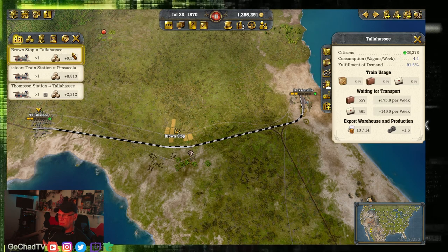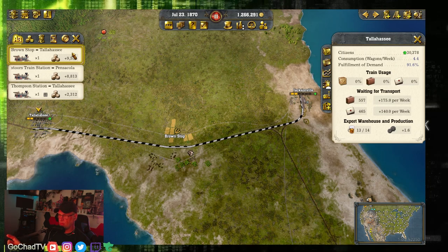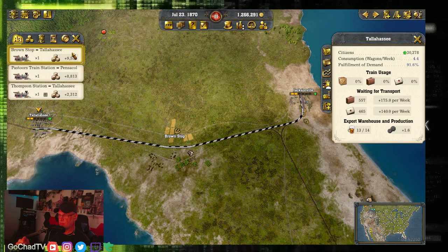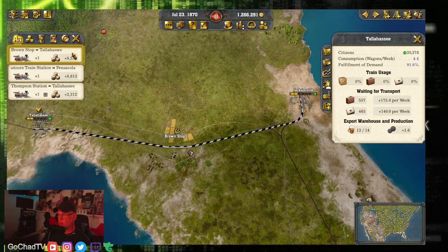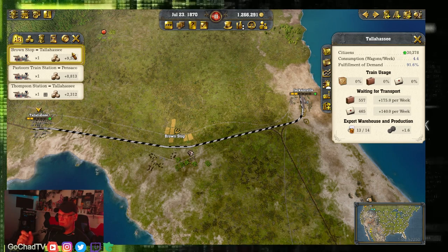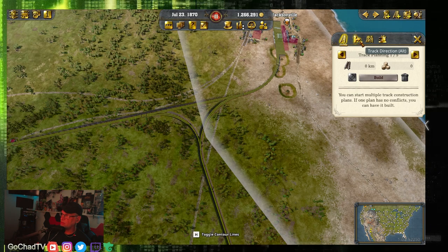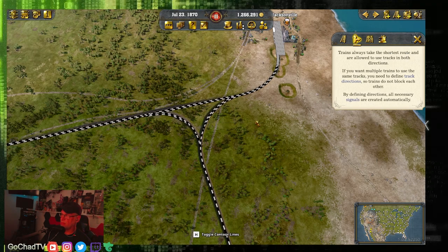That's number four — getting that flow down. When you create a secondary track alongside your primary track, it's built at a reduced cost, so it's really quick at the beginning. You set the first track, and it automatically gives you the option to build another right away. You can go into the track planning tool, hit the second icon for track direction, and that gives you the ability to click and change direction or stop them altogether.